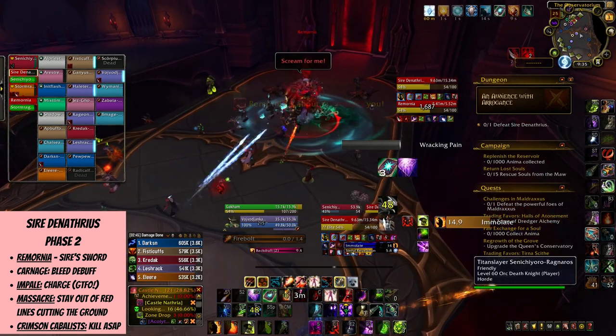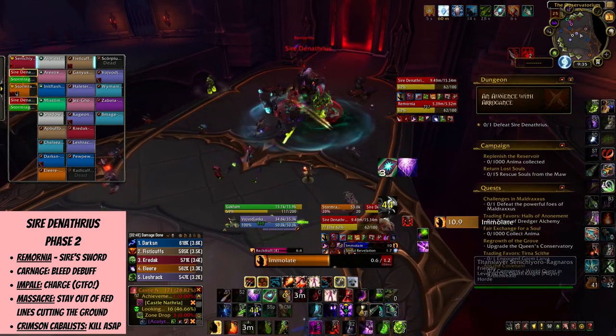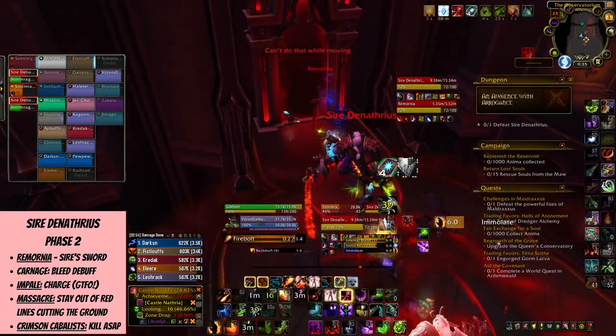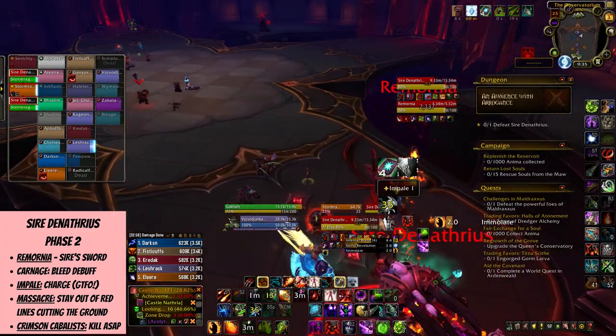If you're hit by the sword, you'll get a Carnage debuff, which is a bleed, and this is a big deal for tanks as they need to be switching taunts to not have too many stacks of Carnage. Remornia also targets some players with Impale, which means it's going to charge into them and leave Carnage debuffs on anyone in its path.